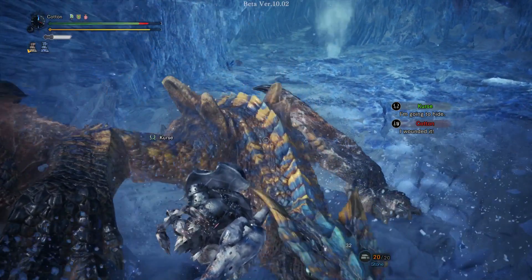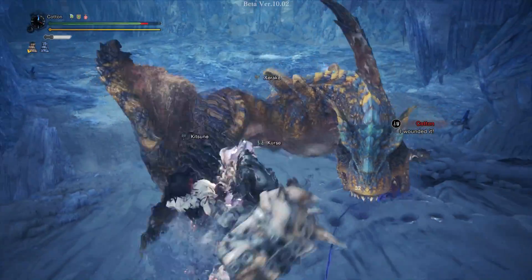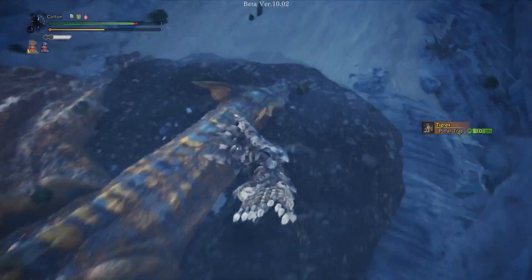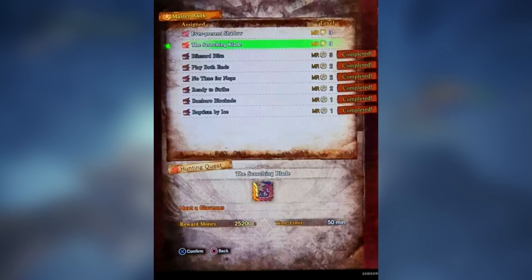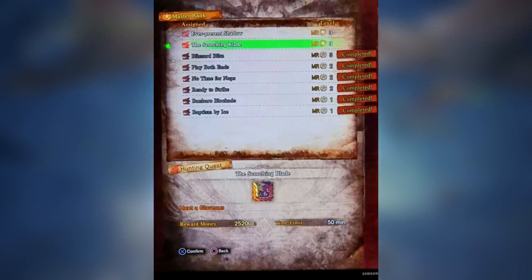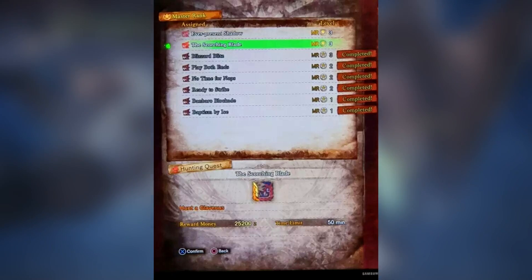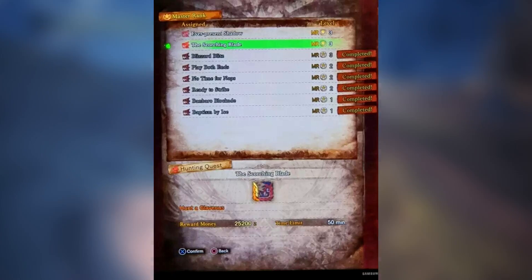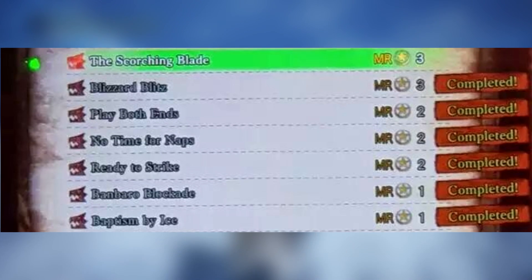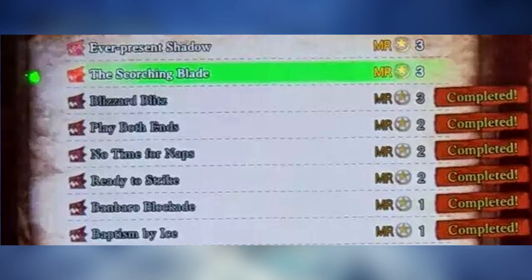Let's get to the meat of why we're here — let's get to the juice. We have two screenshots of the assignment board. The first, less exciting one includes: Baptism by Ice, Banborough Blockade, Ready to Strike, No Time for Naps, Play Both Ends, Blizzard Blitz, The Scorching Blade, and The Ever-Present Shadow — corresponding to Beotodus, Banbaro, Viper Tobi-Kadachi, Nightshade Paolumu, Coral Pukei-Pukei, Barioth, Glavenus, and Nargacuga.